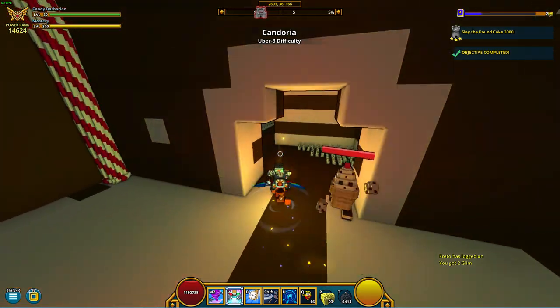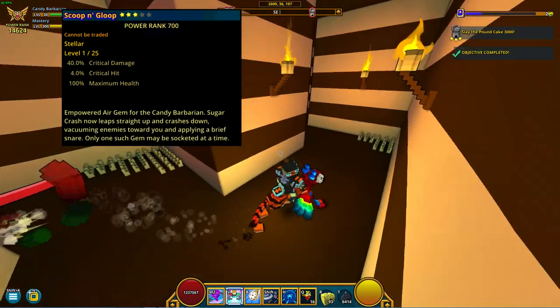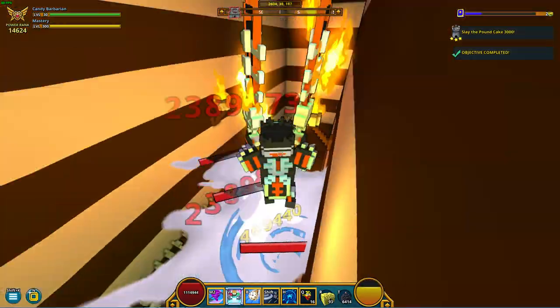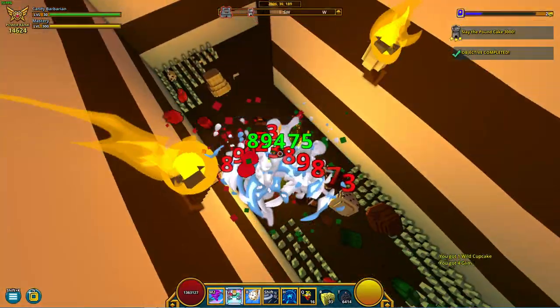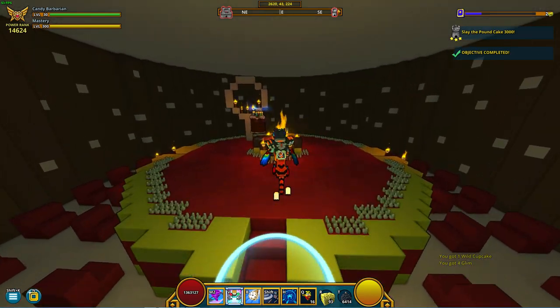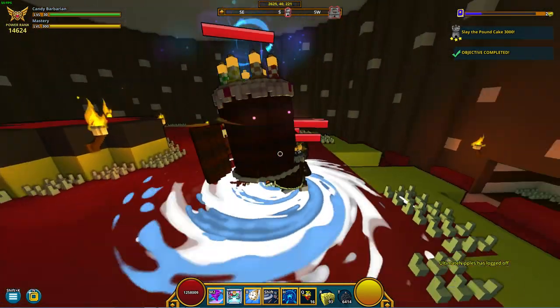The Candy Barb's class gem alters its number 1 by making Sugar Crash now leap straight up and crash down, vacuuming enemies towards you and applying a Breeze Snare. If you are ever tanking a Shadow Tower, this ability has some use to group up mobs. However, it is very underwhelming in its current state and renders you completely useless if used for DPS purposes. There is a bug that makes the class gem what I believe to be the correct way it should work, but you are going to have to google that because I'm not going to be showing that on camera.